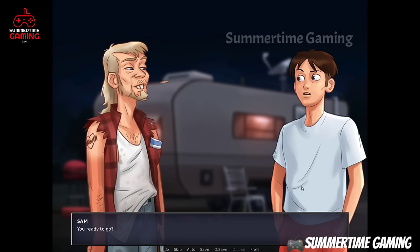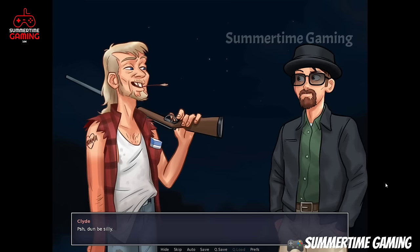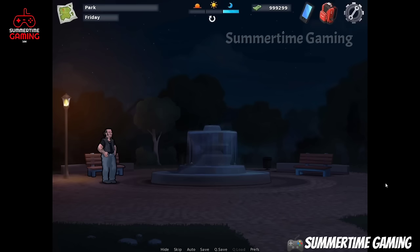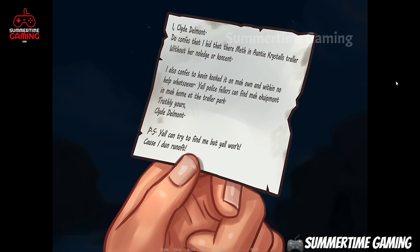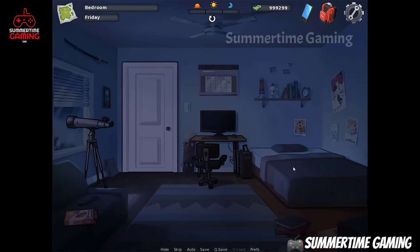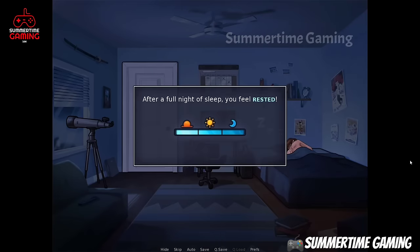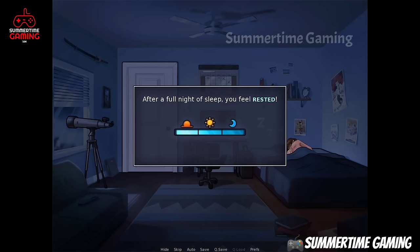It's evening, so we go to the trailer and talk with Clyde. Clyde takes us to meet a guy named Pilly. We go to the park and see Pilly. We talk with Pilly but he doesn't know who we are — we can see the costume. After speaking with him, Pilly gives us a note of his confession. We take it and sleep.